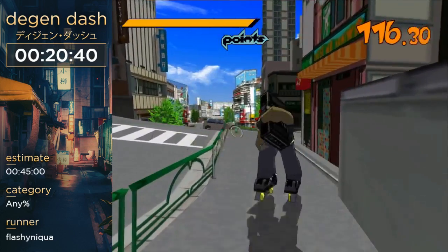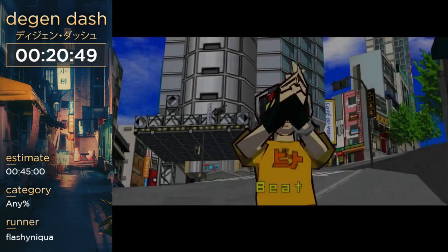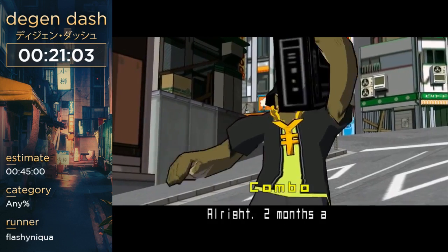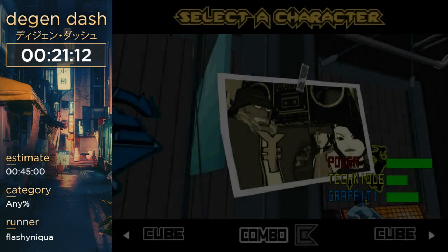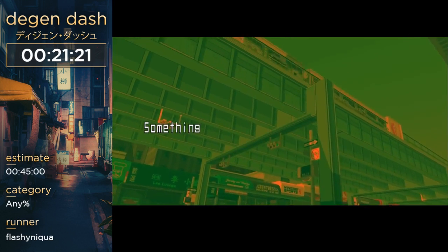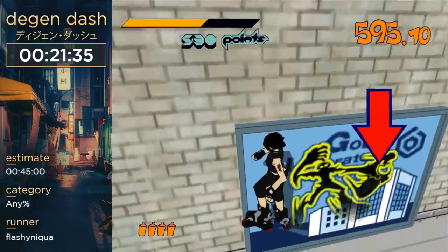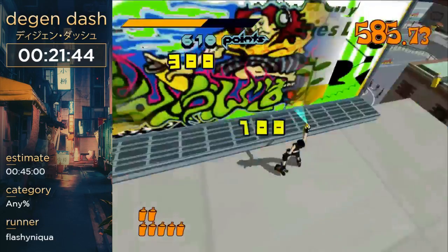Now we're coming up to two levels that, fun fact, aren't in the Japanese version of this game. If the Japanese version had skippable cutscenes it would be faster, but it doesn't have skippable cutscenes, so you just play on the PC version. I don't think anyone in the speedrunning community owns the Japanese version other than me, and you need a boot disk for it to work on an American Dreamcast. These are the two American levels that Sega made to cater to the American audience. I'm actually kind of curious how fast a Japanese Dreamcast run would be now.